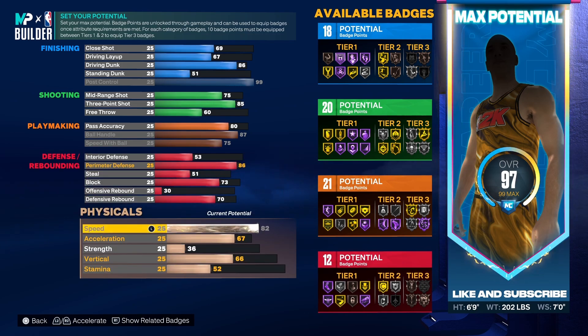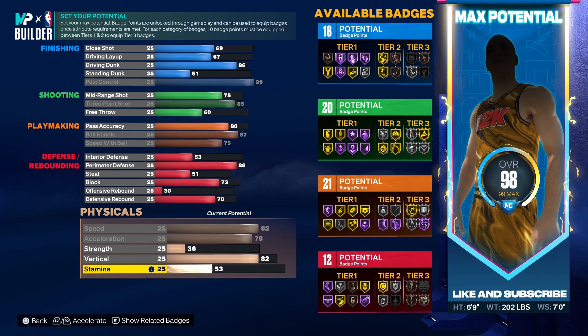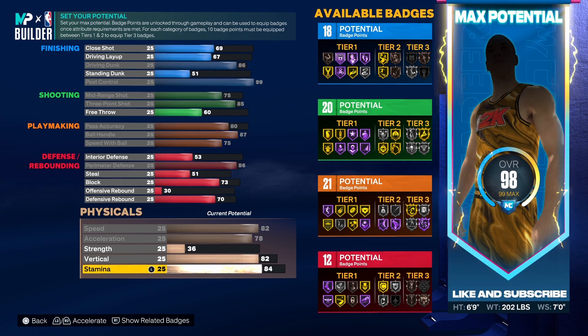For your Speed you want to max out at 82, max out your Acceleration at 78, skip Strength, go down to Vertical and bring that all the way up to 82 to get all of your contact animations. For your Stamina I've been putting it around the 88 range and it has been working pretty fine.